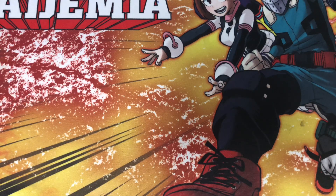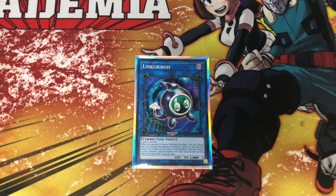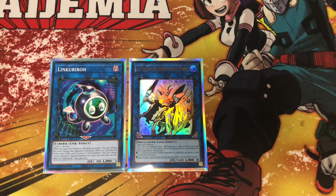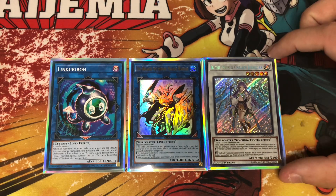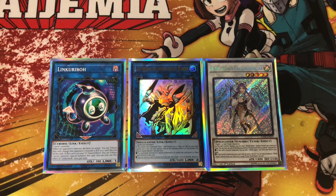For the extra deck, it's a little unique in the sense that I only have three recommendations. First is Link Karibo, so your Hikari or your Effect Veiler can go into Link Karibo. Second is Daybreaker the Shining Magical Warrior, just because this deck is completely spellcasters. And finally the cool tech option is Ib the World Chalice Justicar. Ib is cool because you can use both the Effect Veiler and the level four Fortune Fairy to bring this out, and then you can search World Legacy Succession from your deck, which is definitely really cool.